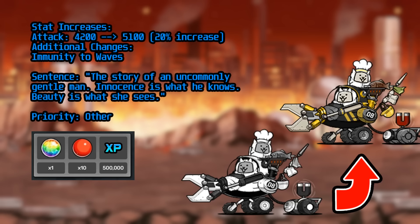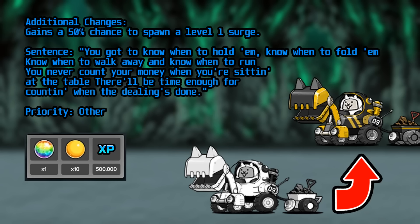Backhoe's only change is a 50% chance to get a level 1 surge, which gives approximately a 7.5% chance for a critical surge. Unless you love to gamble, save this Grandin unit for last.